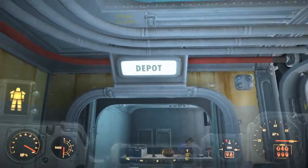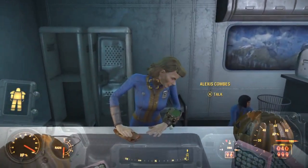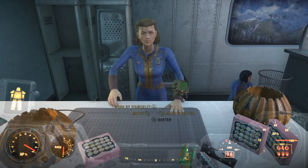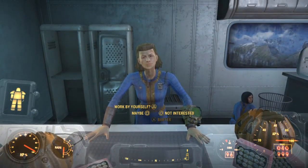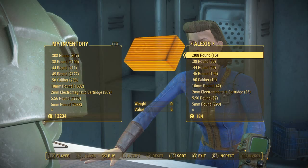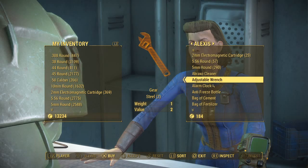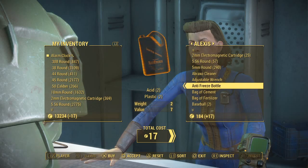So you get down here, and as soon as you get off the elevator — out of the elevator — follow me. This right here to the right is the depot. This is the depot. This is where you can approach Alexis Combs. You talk to her and you have a couple different options here, but you want to barter.